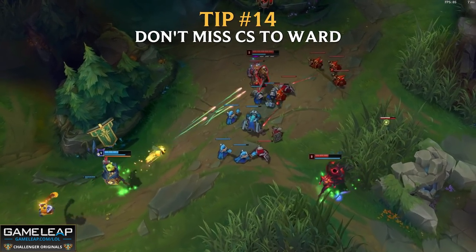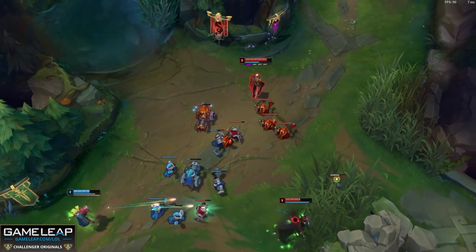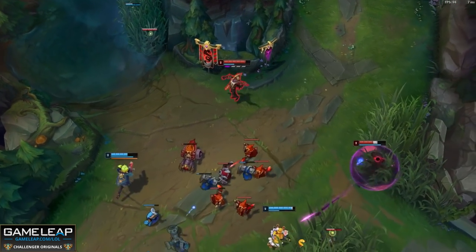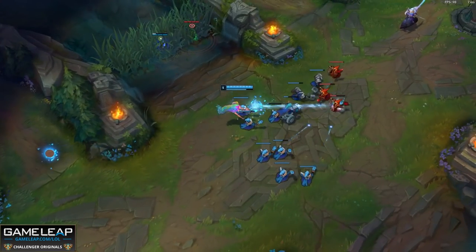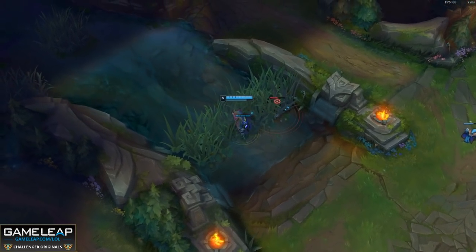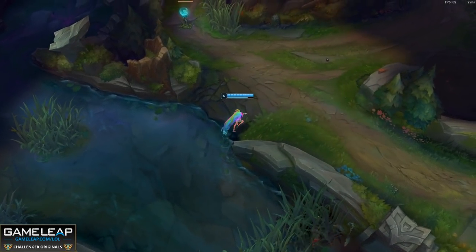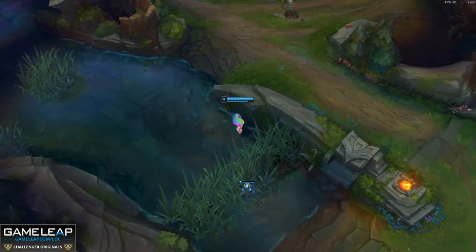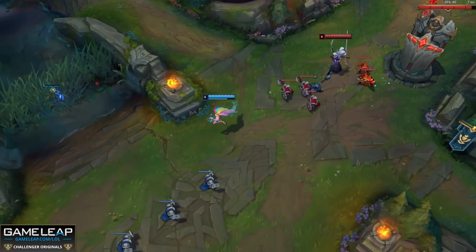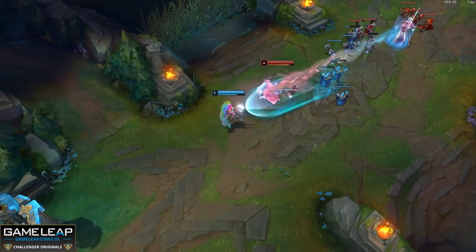Tip number 14: do not miss CS to ward. Players in master and grandmaster will walk out of lane, give up minions, and ward somewhere they probably don't even need to ward. The fix is to ward so you don't miss CS. If you crash a wave and hard push into the enemy tower, you can back off and ward. If the wave resets as soon as minions collide, you can ward. If the lane is frozen and you won't miss minions in the next five seconds, you can ward — otherwise stay in lane and get that crucial gold and experience.